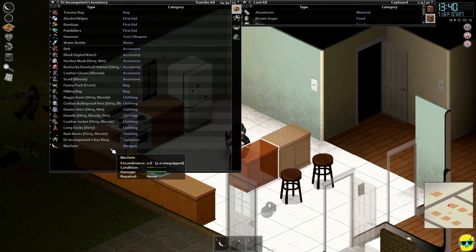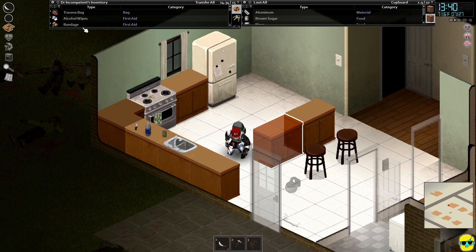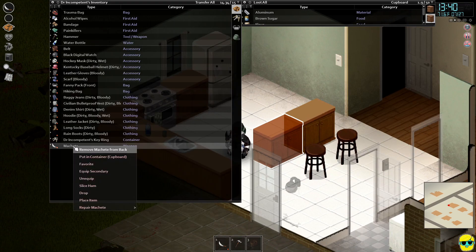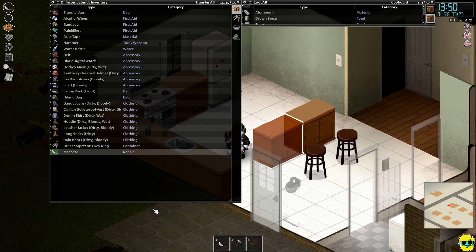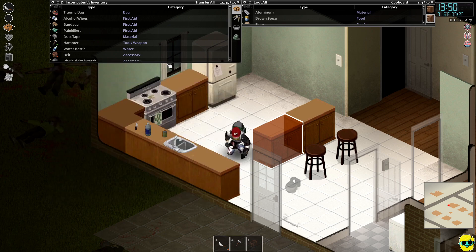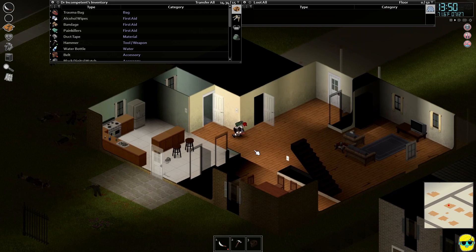Let's take a look at our machete — see the condition wearing down. I've been chopping through so many enemies that I'm going to have to switch weapons at some point. I don't think I can repair this. Oh, I can with duct tape. I have a 95% chance to repair 50% — sweet, let's fix it. So I just right-click, do repair, and look at how much more durability we just got. That was fantastic. You can't repair stuff indefinitely, but that's a huge step in the right direction for keeping this machete around, because you can see how valuable it is for us.